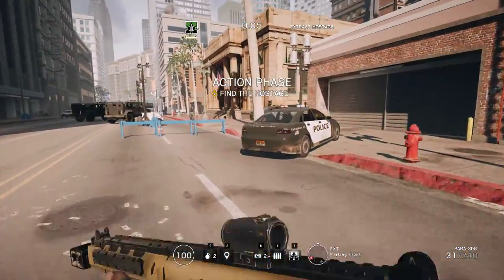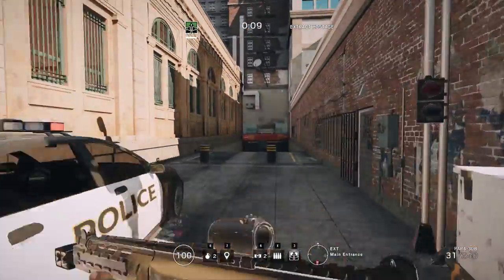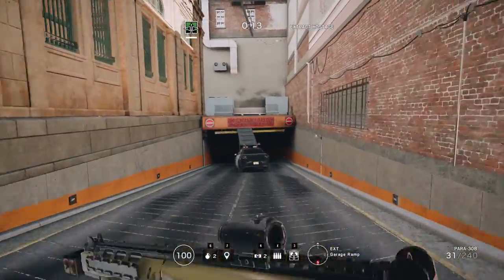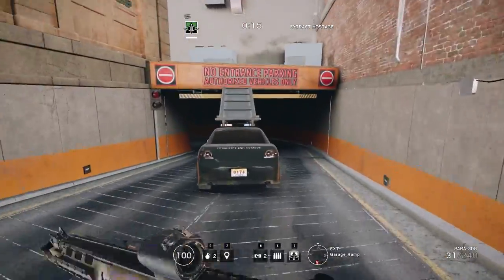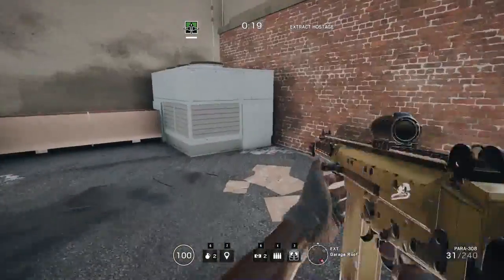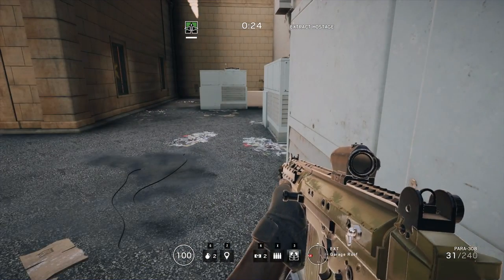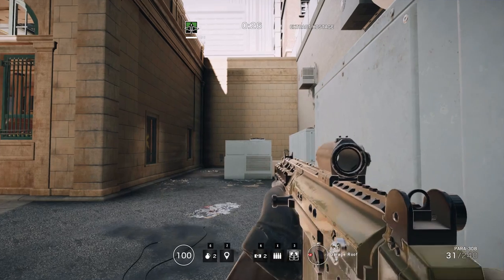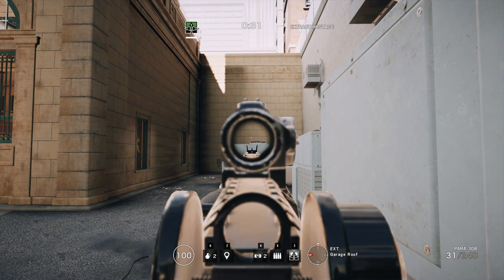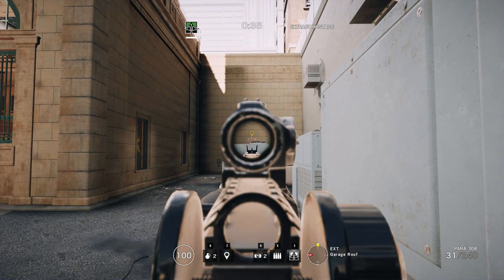Let's conduct our own little experiment to find out — off to the lab, which in this case happens to be a bank. The experiment I will be conducting here will aim to confirm whether or not the recoil patterns presented in the game are correct or accurate, and what I'll essentially do is create my own. Standing in this precise corner with each of the adapters on the gun in turn, I will aim at precisely this light bulb and fire a few bursts. The distance to target is 21 meters.